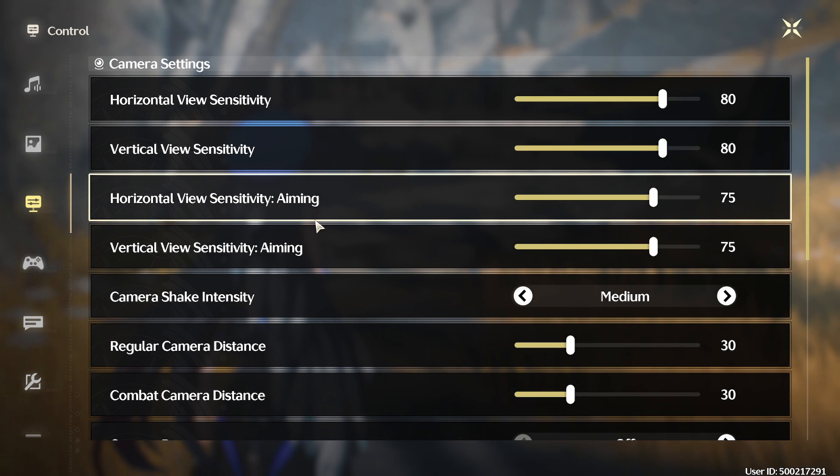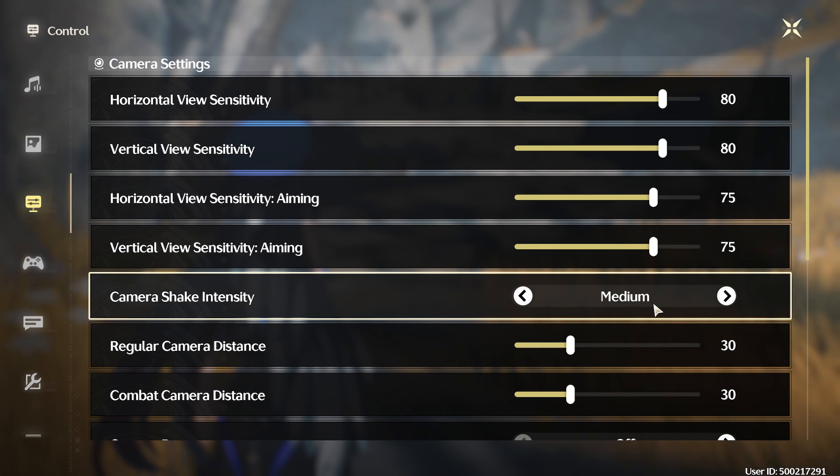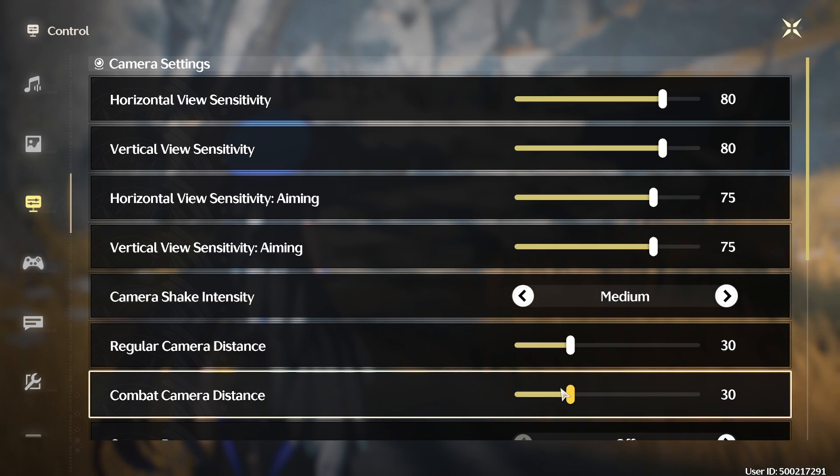Horizontal view sensitivity aiming is for once you get a ranged character. I haven't really played a ranged character yet, but I upped that as well because I prefer less slow sensitivity — I don't want to have to move my mouse halfway across my desk just to shoot one enemy. So I have that at 75 for now; I may adjust that later. Camera shake intensity is exactly what it says — if you get a little nauseous or just dislike camera shake, you can lower it, or turn it up high if you love it.